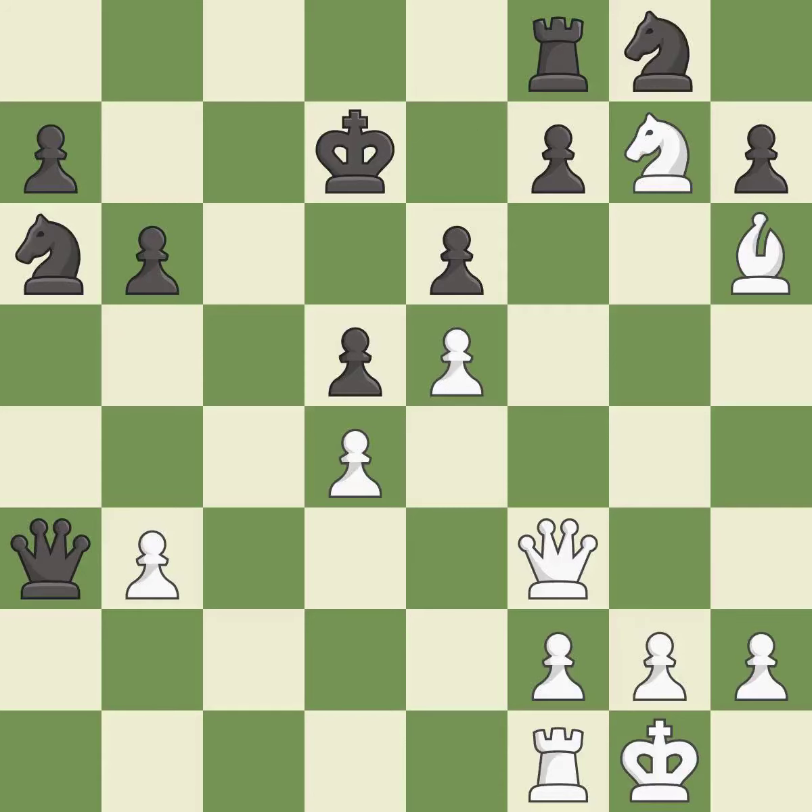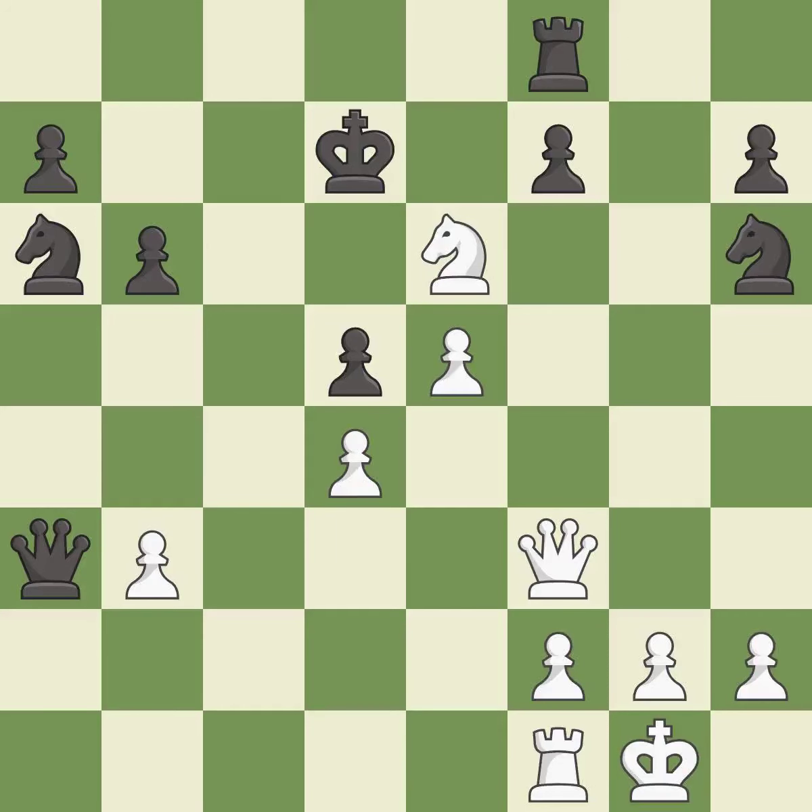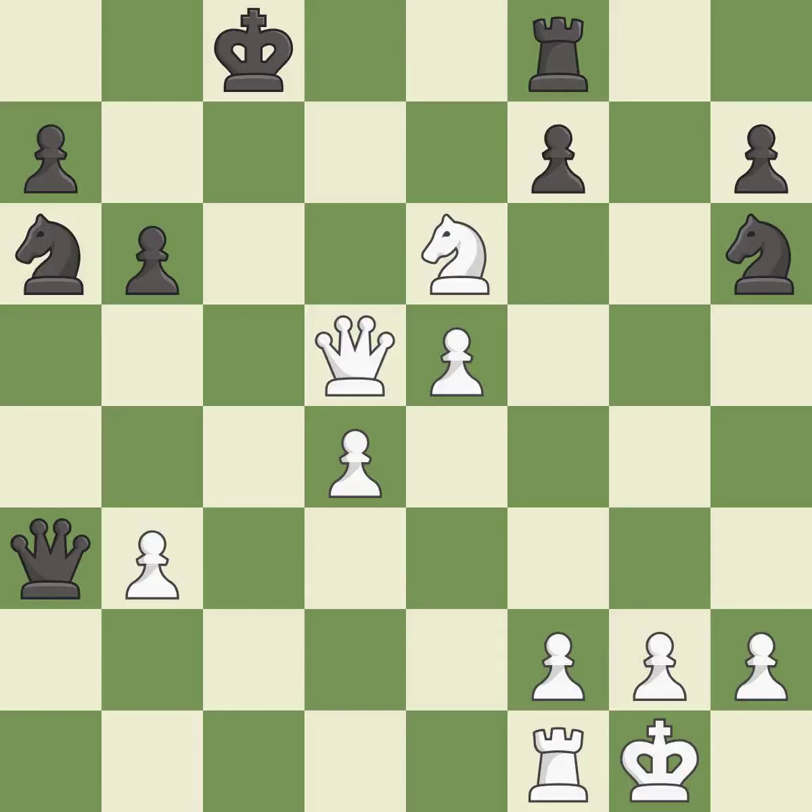This attacks a bishop, winning a tempo when it moves away — it is good. This exposes an attack, threatening a rook; it is best. One of the best moves — it is excellent. That pawn was free for the taking; it is best. This evades the check from the queen — it is excellent. Capturing that rook wins material — it is best.